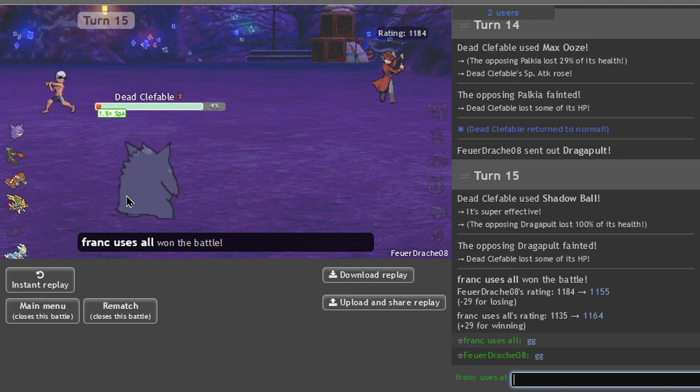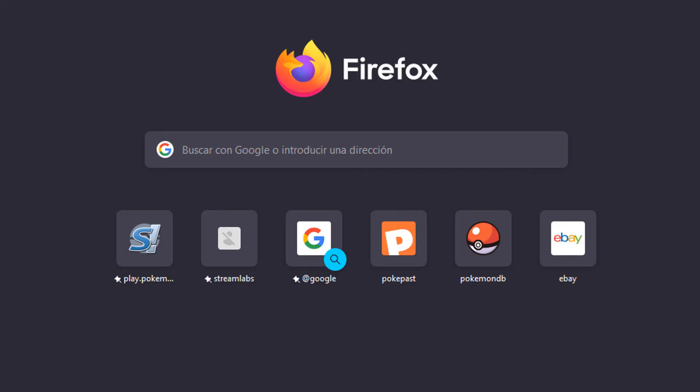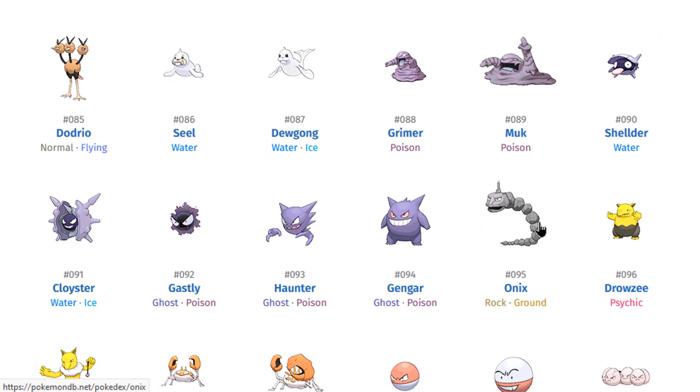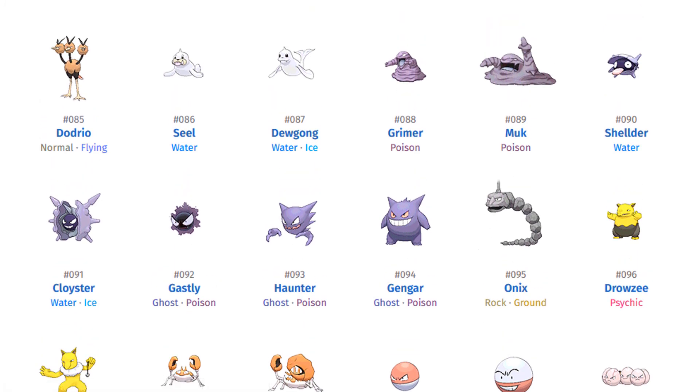We got the Gengar episode, we got the G-Max Gengar — that's the Anything Goes tier for ya. It's done. What is the next Pokémon? I think these are the list of Pokémon — yeah, you guys can see it here very easily too. It's Onix! I hope you're excited for Onix — I like Onix quite a bit. We're gonna use him in PU. I don't know what we will do with Onix but it's gonna be great. I hope you have enjoyed this video and I hope to see you in the next video of the channel as well.